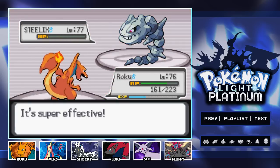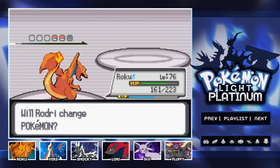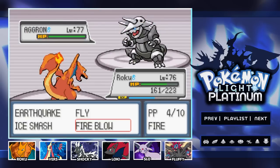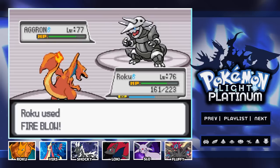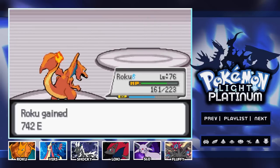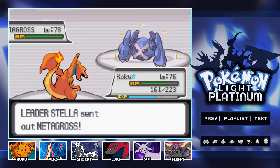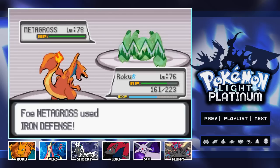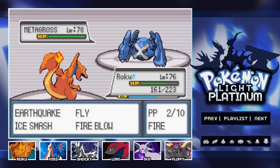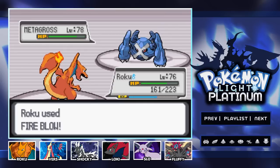From here on out all the gym leaders and everybody we go up against will probably have higher-level Pokemon than us, which I'm looking forward to. I also don't think I'm gonna be doing any training — I'm gonna leave them at the levels they are now going through the Elite Four and the champion, because I have faith in our Pokemon. The last Pokemon is gonna be a Metagross — level 78, definitely very strong. It's going for Iron Defense, but I still think Fire Blow will take it down, so I'm not too concerned.